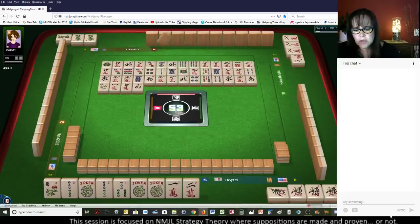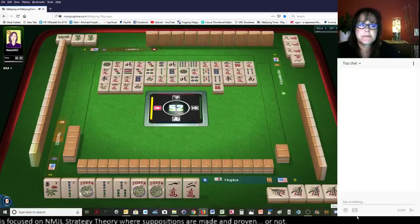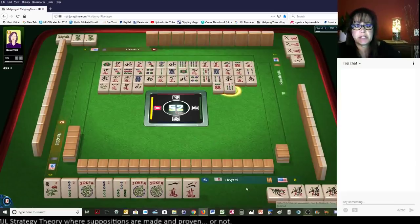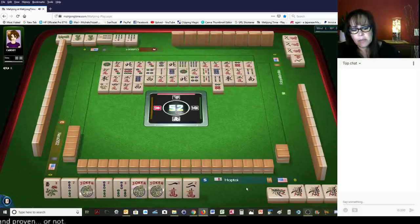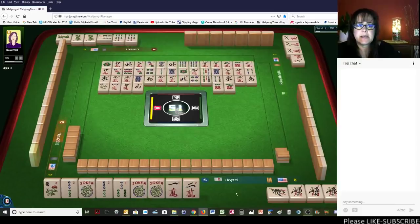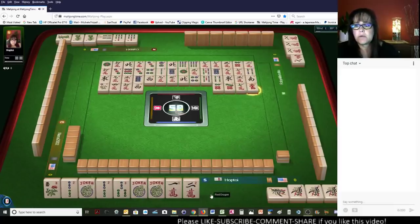There are hands with 3 dragons — knitted hands. It just looks really strange, but there are knitted hands. So they are playing consecutive run. 6, 7, 8. So they need 6s and 8s in either cracks or dots.